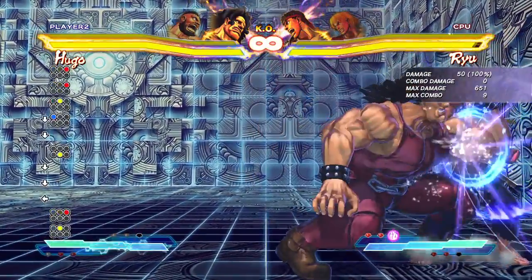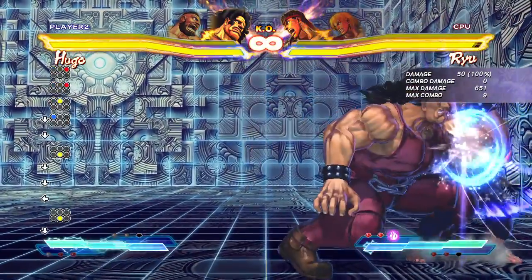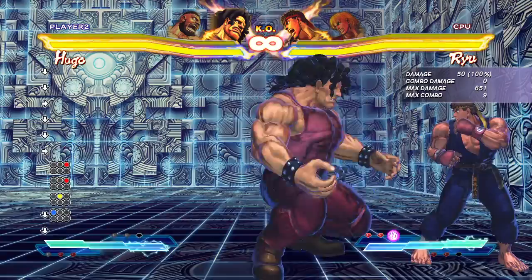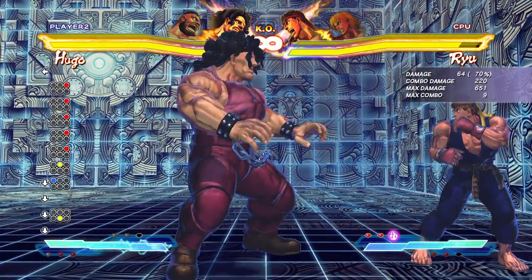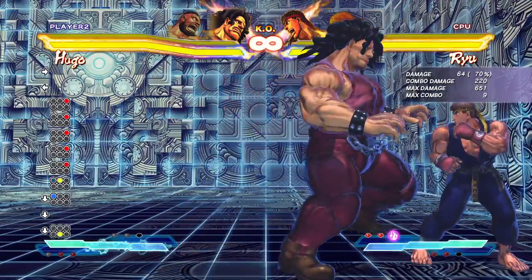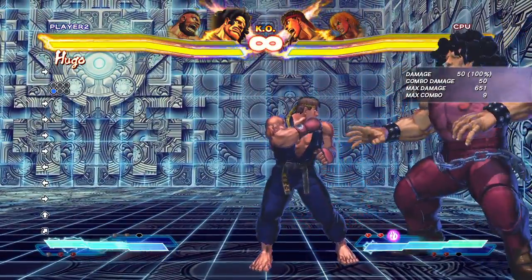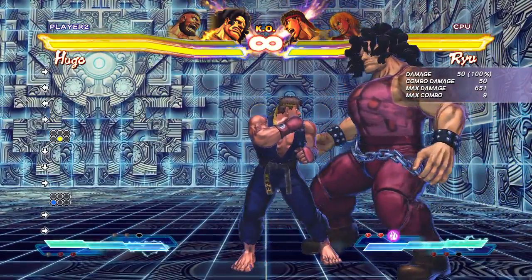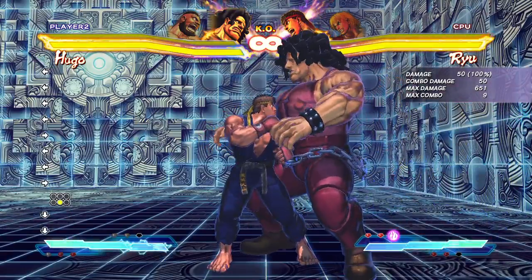The down-down medium kick is also an overhead on its own, which is cool, and it makes you airborne — similar to a crouching needle kick — so low attacks will whiff against it. It's kind of an interesting normal. I don't use it too much in Hugo's game but it's definitely not a bad tool. Moving into his fierce moves, which are interesting to say the least.